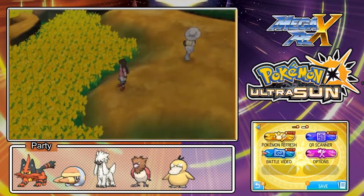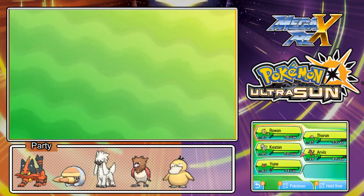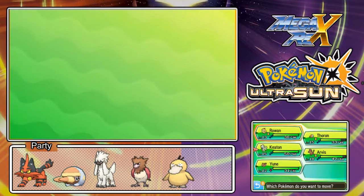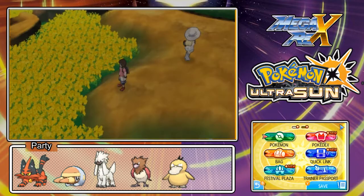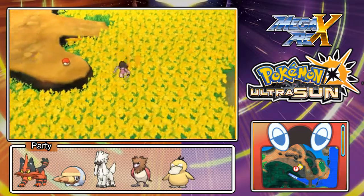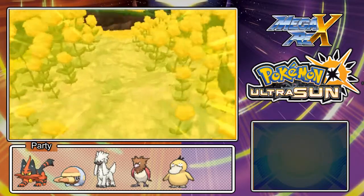But first, we're gonna be getting our encounter on this area. For that, we are going to be moving Ketum to the top spot and see what we can get. Probably an Oricorio, which I'm not particularly fond of, like I stated in the last chapter. But we'll see.